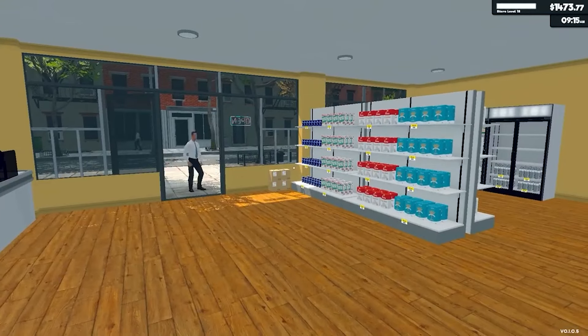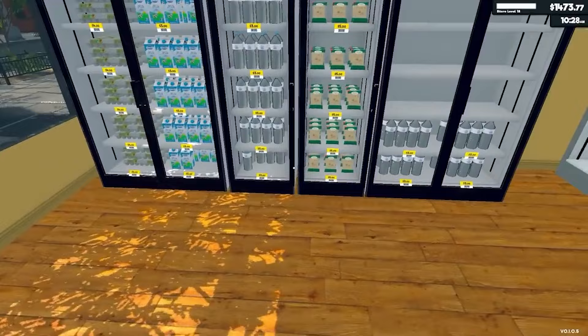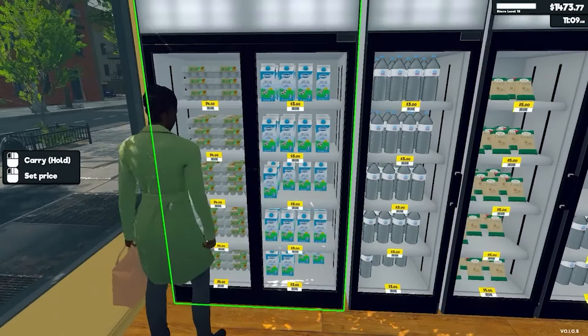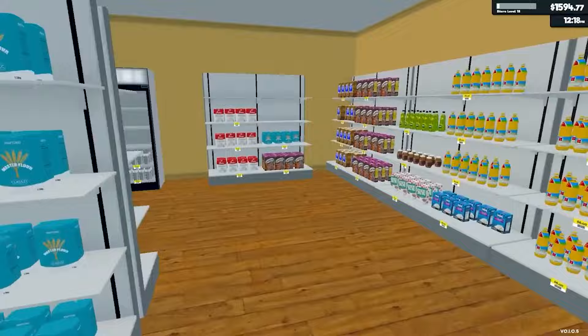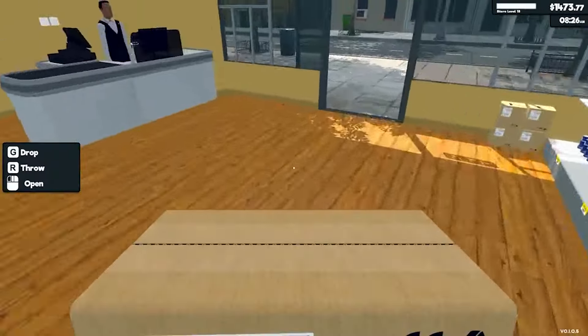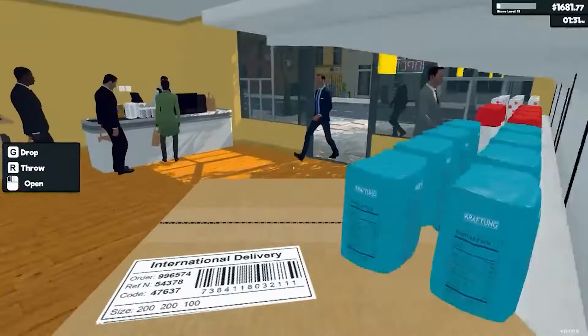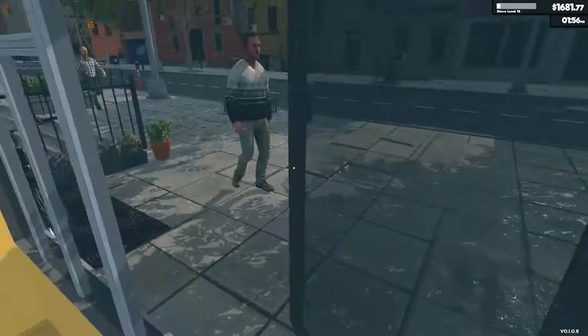There are bugs with the textures of the NPCs themselves — the hair of the model flickers with a red flare. If there is an employee at the cash register and you move the cash register to another place, the NPC will remain in place but the animations will still trigger.